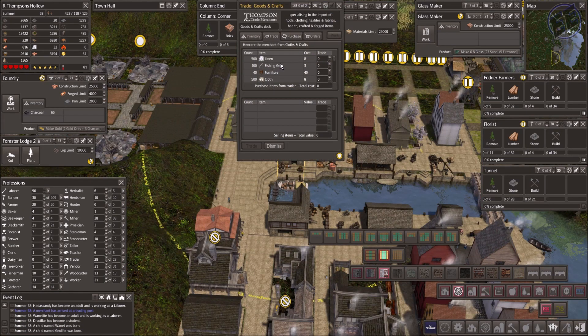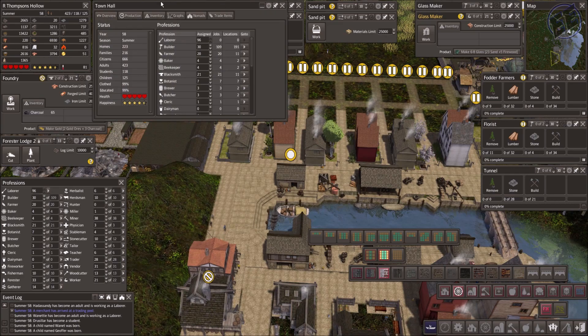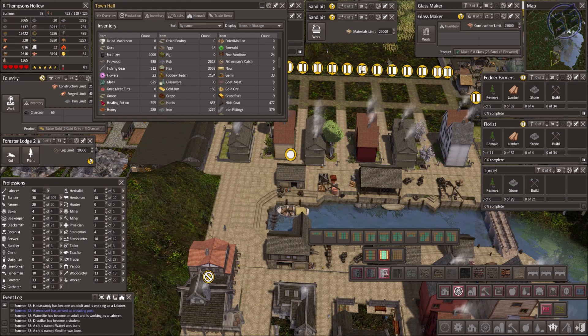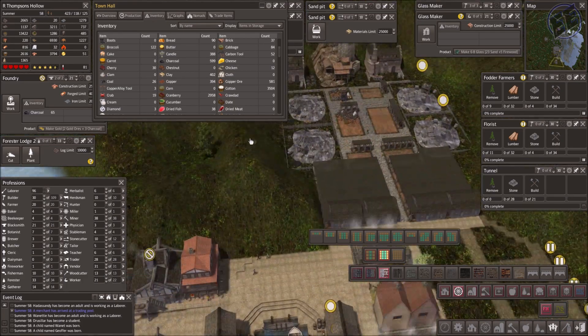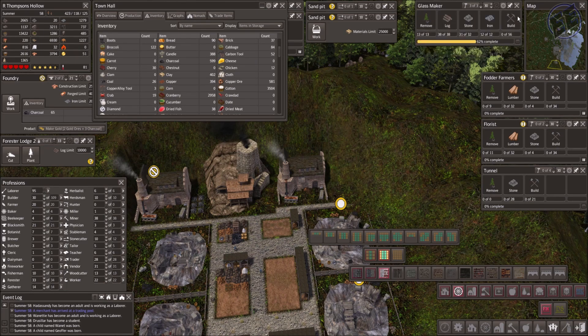I got a trader, but I got nobody manning this trade post, so I don't know why. I've got the glass maker and I'm checking here to see what's ready — I need more glassware. I decide, do I want firewood, charcoal, or coal? I take a quick look at my resources. I look at charcoal and coal, and I've got 26 coal and a ton of charcoal. But I really want to make it out of coal. So I go ahead and set it to coal, and we'll buy in coal as we need to.